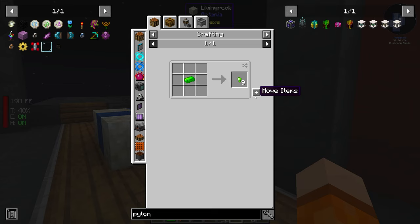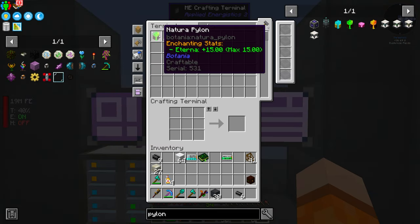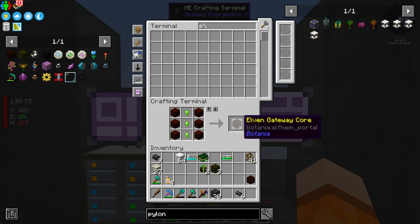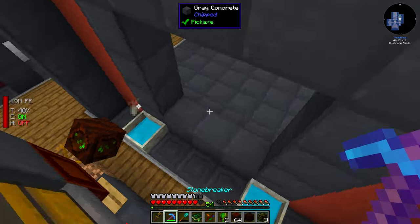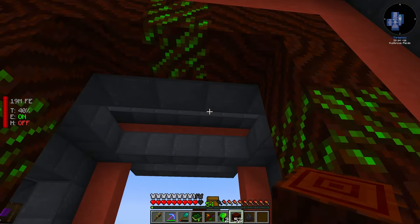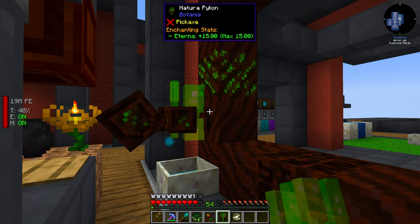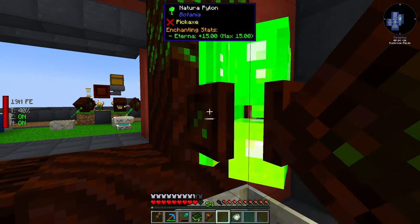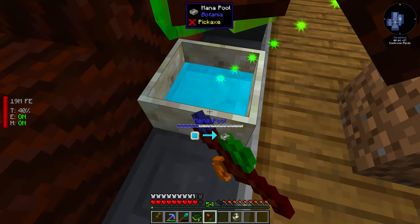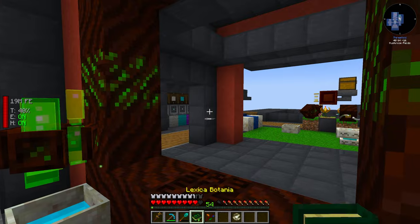We need three nuggets for the gateway core, one core, and three each for the two pylons — a total of nine nuggets, and we get nine nuggets per ingot. There are two pylons, and we need three Glimmering Living Wood and the gateway core. We left a space for it down here. The gateway core goes in the middle, and the two pylons we have to put up front on top of mana pools. Then we right-click with the Wand of the Forest, assuming we have enough mana in these pools.